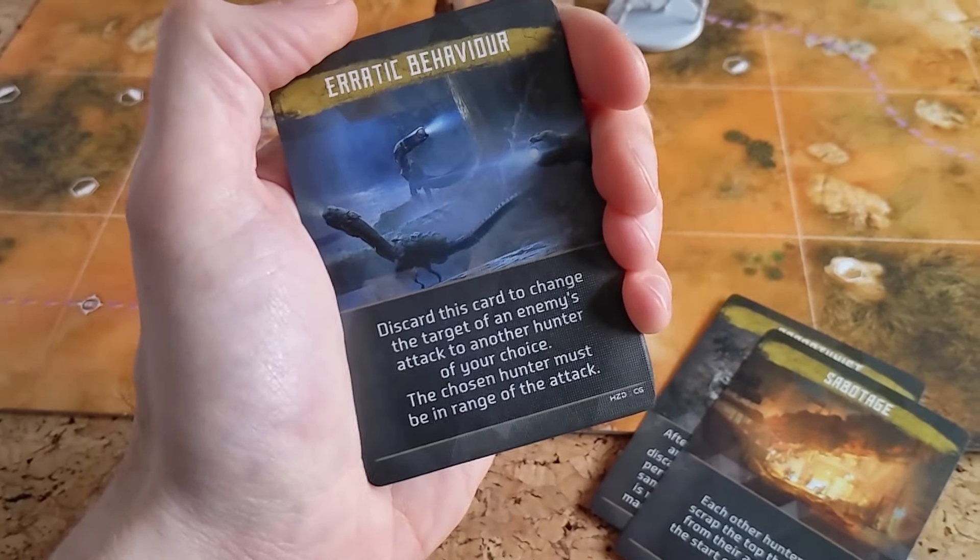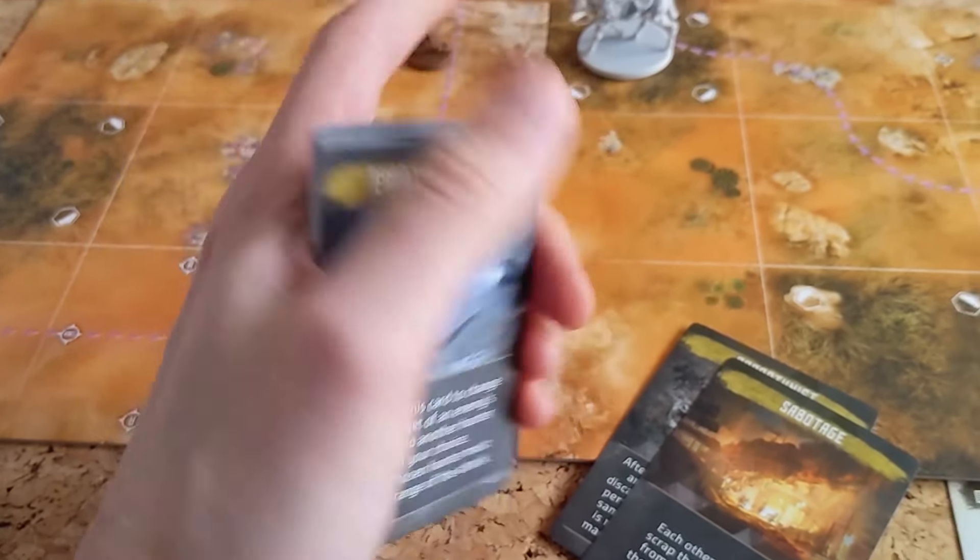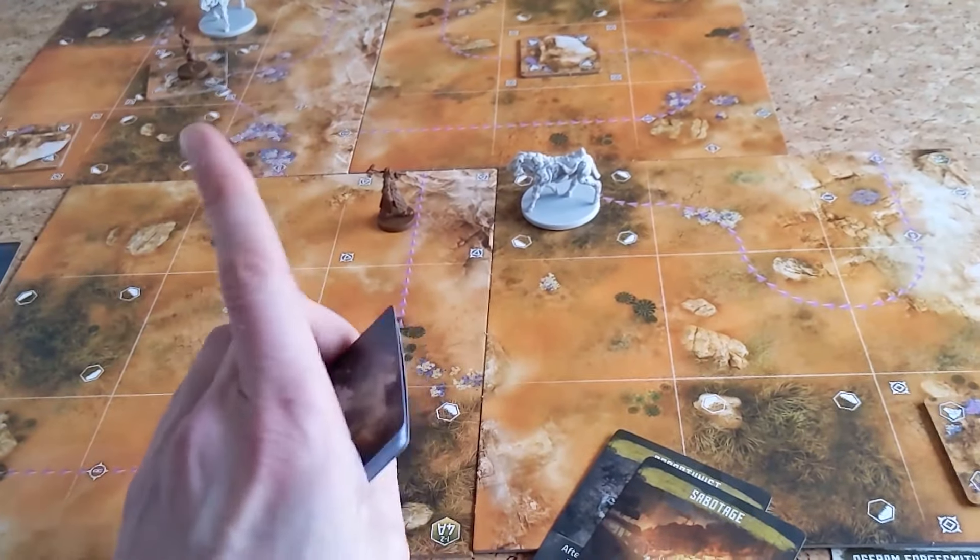Some of the events are really good — you can inflict damage straight away, or it gives the hunter in last place extra scrap so they get more resources to buy new stuff. But some of them can cause a few tense moments, because as the point of this game is win at all costs, you can use these cards to screw over your pseudo-teammates. If you don't fancy those bad vibes, you can play the game in full co-op mode, but that does come with its own restrictions, which I'll detail later.